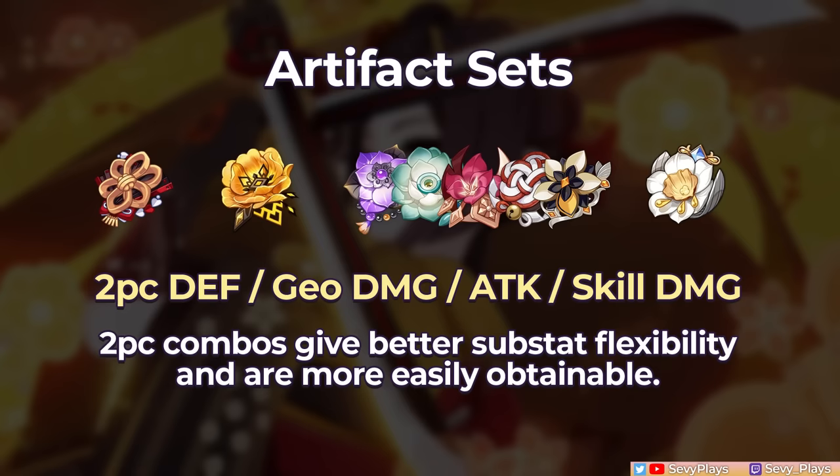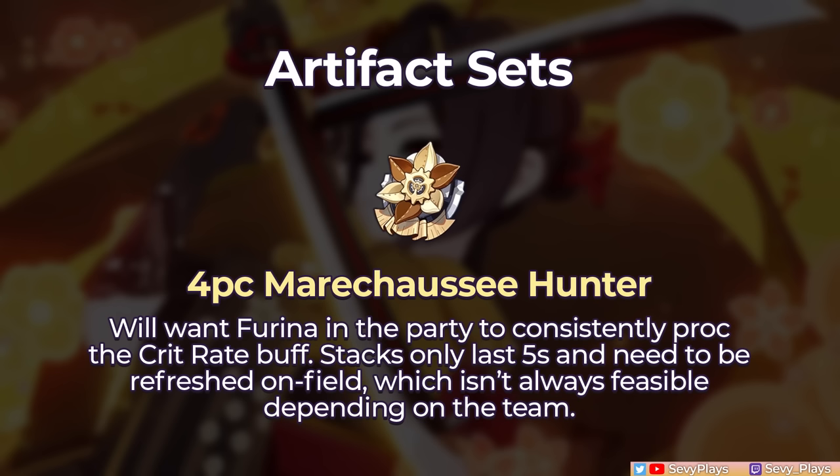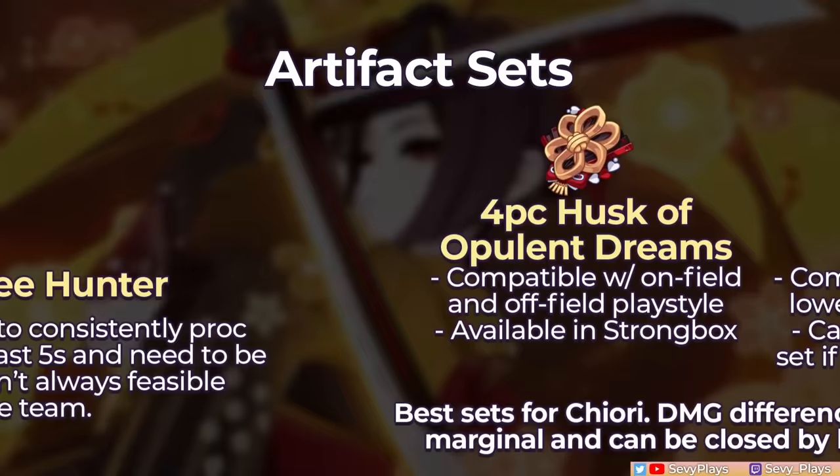There are other potential full sets I'd recommend less though, as they come with more caveats. The 4-piece Nighttime's Whispers activated Geo damage buff only lasts 10 seconds, which won't buff the Temoto's full duration. And more importantly, the extra Geo damage bonus from having a Crystallized Shield deactivates if Chiori is off-field, which further restricts its potential. The Marechaussee's Crit Rate buff condition would want Furina in the party, which narrows Chiori's team options, and the stacks only last 5 seconds and need to be refreshed on-field, which isn't as feasible if you have another on-field DPS you can't switch out of, like Ito. As such, I would still mainly recommend either the Husk or Golden Troupe sets.